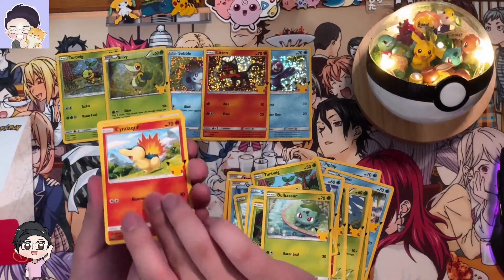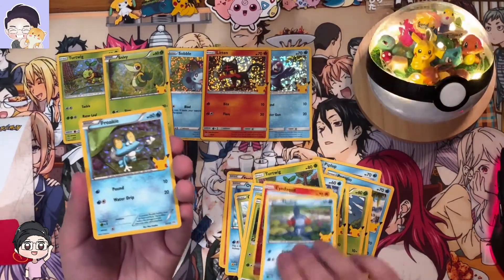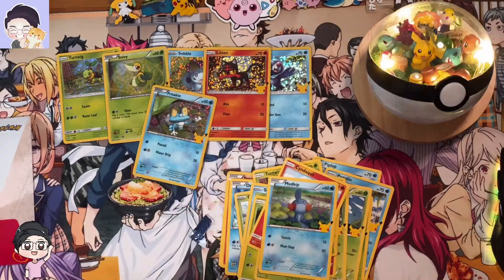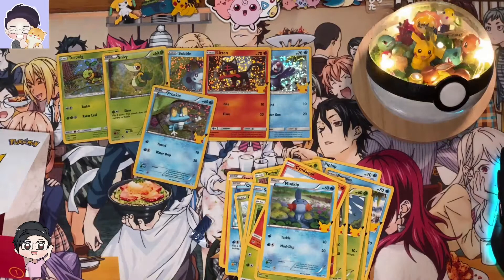Bulbasaur, Cyndaquil, Mudkip, and the holo we get is holo Froakie. Didn't get the Pikachu this time, but I feel like it wouldn't be too hard to get more of these packs without having to spend scalper prices.